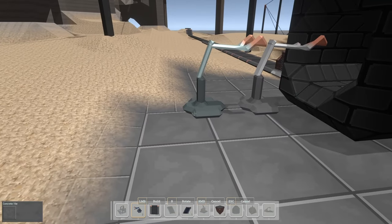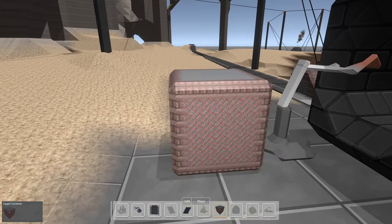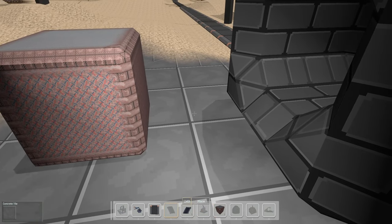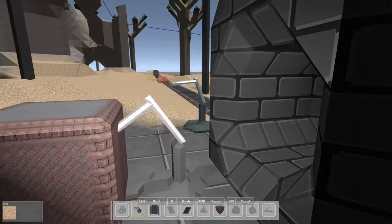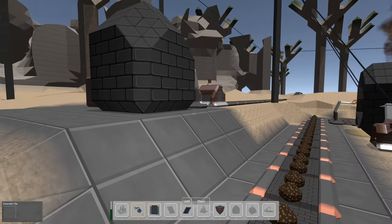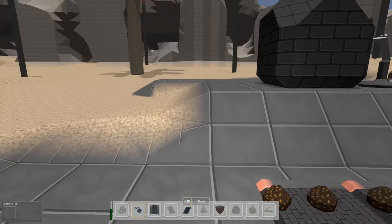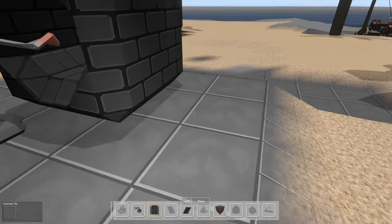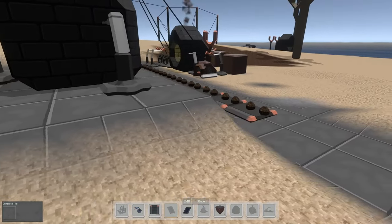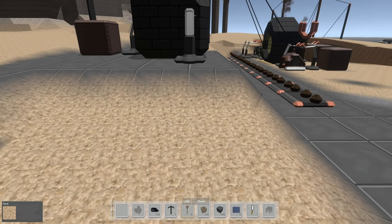We need to change the direction on our inserter to pull coal from there. Now we just need to get the ore up into this furnace. We could come up this direction and then insert it from here. There might be a slightly more efficient way but this isn't bad. Let's go one more row with the stone blocks - I think this is going to work and look fairly cool. Let's grab belts and route them this way.